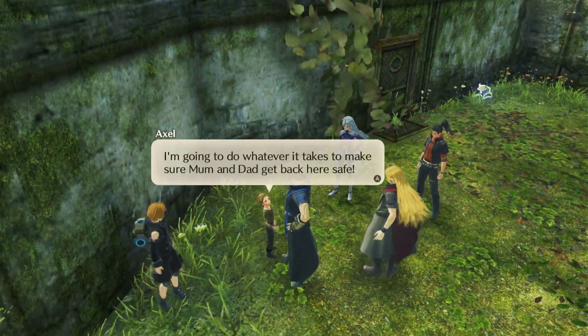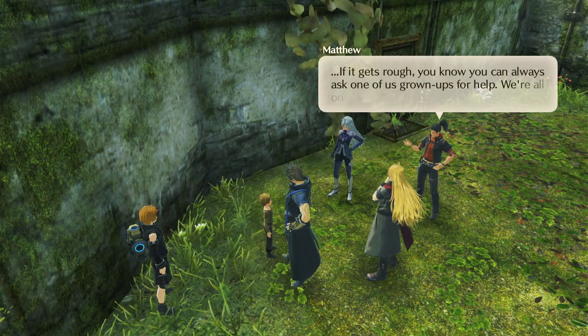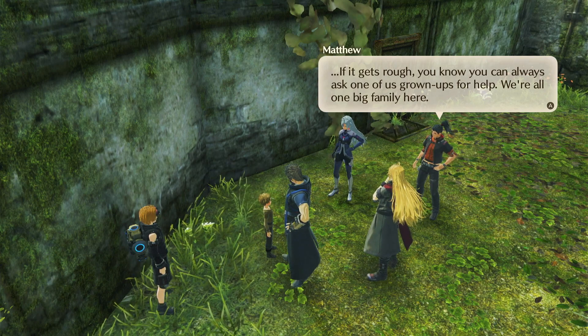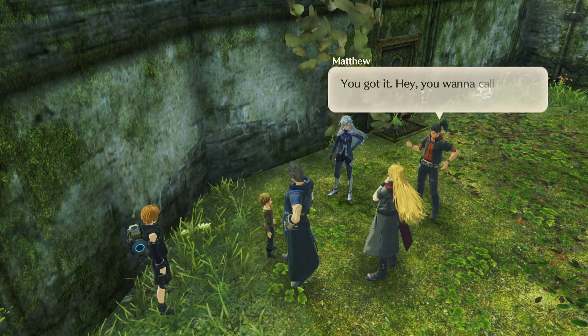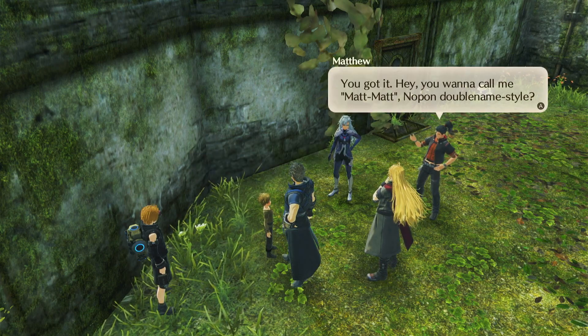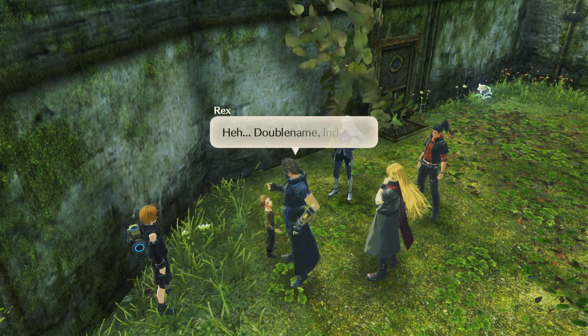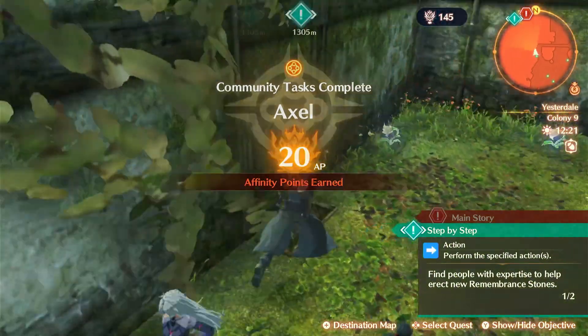'I'm gonna do whatever it takes to make sure Mom and Dad get back here safe.' 'If it gets that rough, you know you can always ask one of us grown-ups for help — we're all one big family here.' 'So does that make you my big brother, Matthew?' 'You got it. Hey, you wanna call me Matt Matt? No Pawns double name style?' 'Okay, Matt Matt!' Double name indeed — it's so cute!